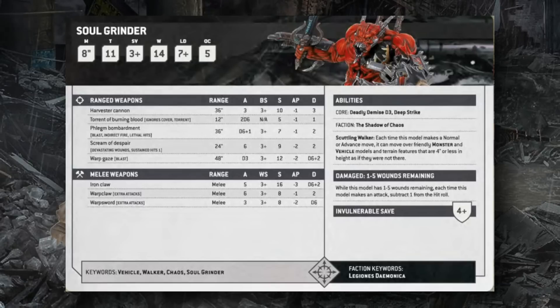The Soul Grinder's Chaos Mark changes don't alter his base profile but grant additional weapons. Mark of Khorne: 2D6 heavy flamer Torrent of Burning Blood. Mark of Nurgle: Phlegm Bombardment — 36-inch indirect blast, Lethal Hits, D6+1 shots, S7 AP1 2 damage. Mark of Slaanesh: Scream of Despair — Devastating Wounds and Sustained Hits, 24-inch range, 6 attacks, S9 AP2 2 damage (strong against varied targets). Mark of Tzeentch: Warp Gaze — blast 48-inch, D3 shots, S12 AP2 D6+2 damage, essentially a lascannon-style profile.